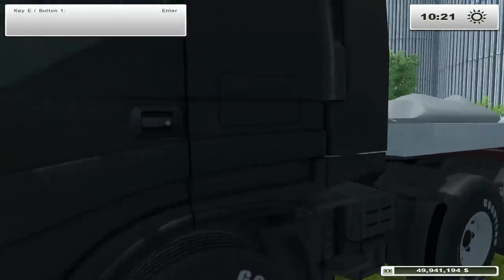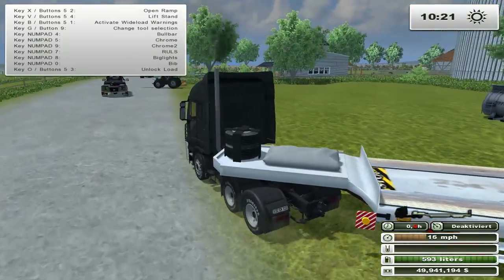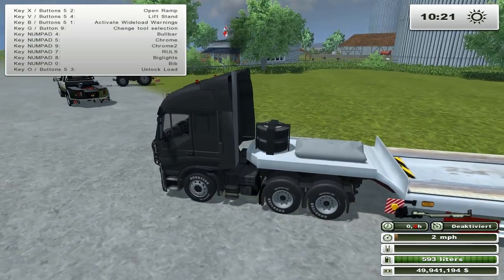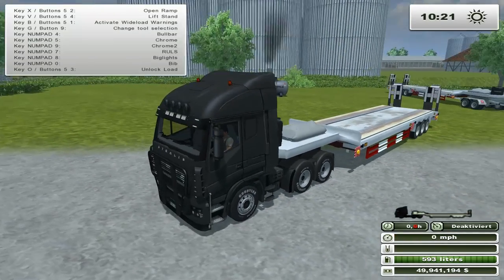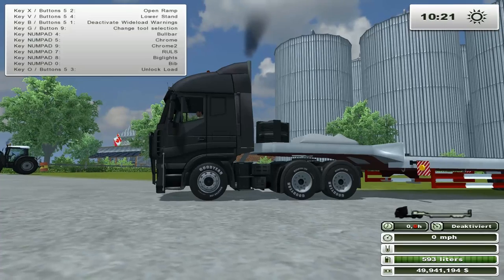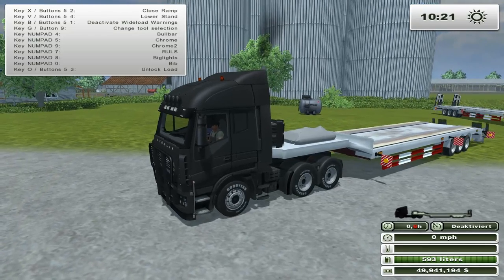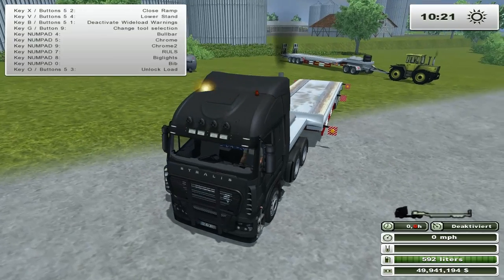Here are our other two identical trailers. One has a dolly for hauling by a tractor and one doesn't. So we're just going to take the one here. We have 'activate wide load warning' - oh, that's so cool, it makes a little sound. Oh, it's so cute. Lift stands - that would help if I retracted them. Lower stand, open ramp - that's what I need. That's pretty cool. I have to say, that's pretty cool. Beacons - oh yeah, we got beacons for our wide load.